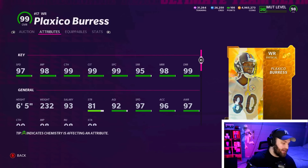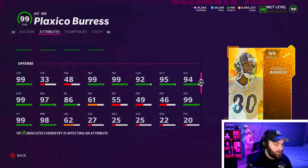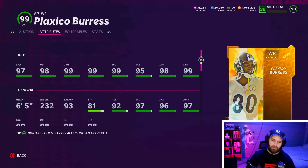Before number 3, we have Plaques at number 4, and I absolutely love this card — I actually just tried him out recently. He gets 99 speed on any theme team and he is 6'5". He has all three of his catching stats at 99. His short is 95, which is still okay, and his medium and deep are absolutely amazing. Down here he does have 99 run blocking, 99 trucking, and 99 break tackle, plus 99 carrying. Plaques is an absolute maxed-out card.